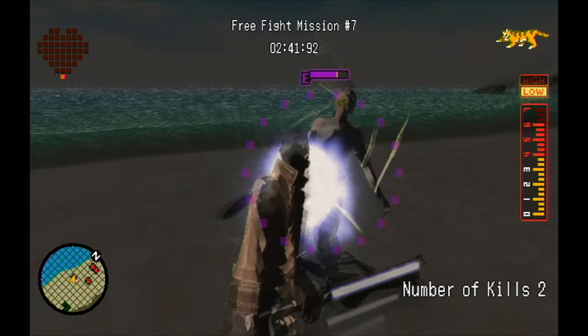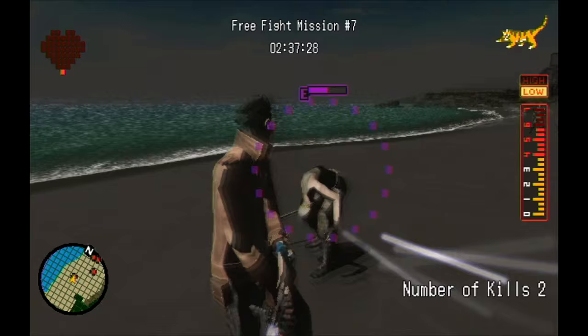Now for dark stepping. The combos still hit their limit and go into cooldown during dark step, so varying it up is important here too. Now let's look at sword clashes.